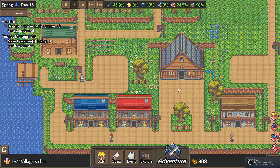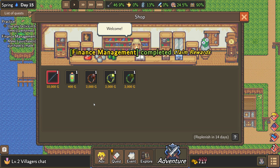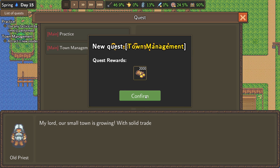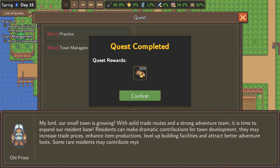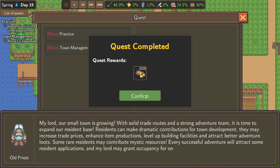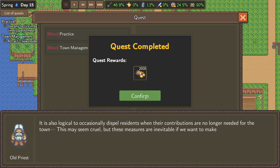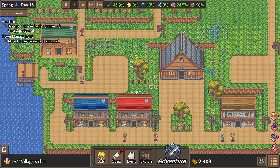I think what I want to do now is buy something from the shop, so let's buy something cheap. There we go — I just wanted to get the quest done so that we could get the free gold. We've got 2,000 gold. Our small town is growing with solid trade routes and a strong adventure team. It's time to expand our residential base. Residents can make dramatic contributions to town development. Our town may provide hospitality for a limited number of residents.